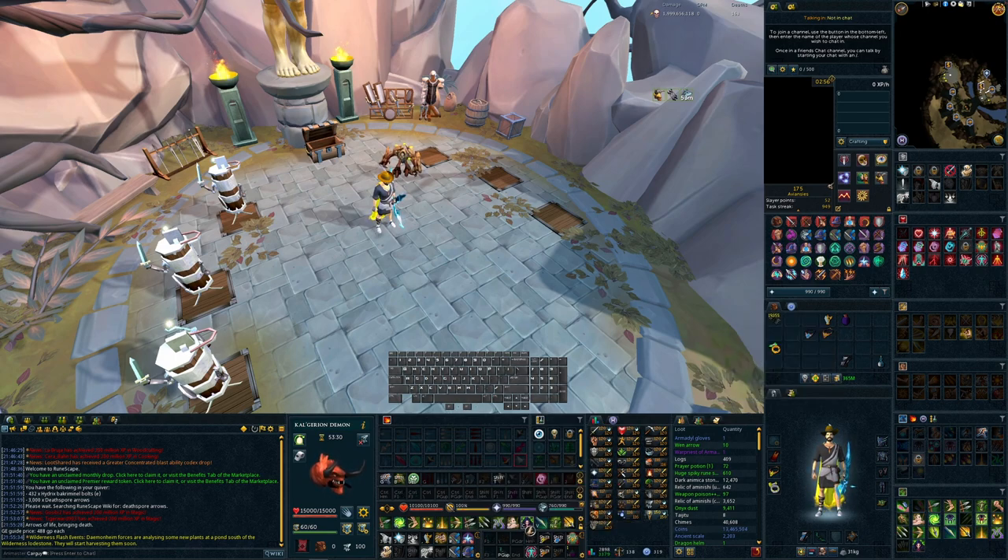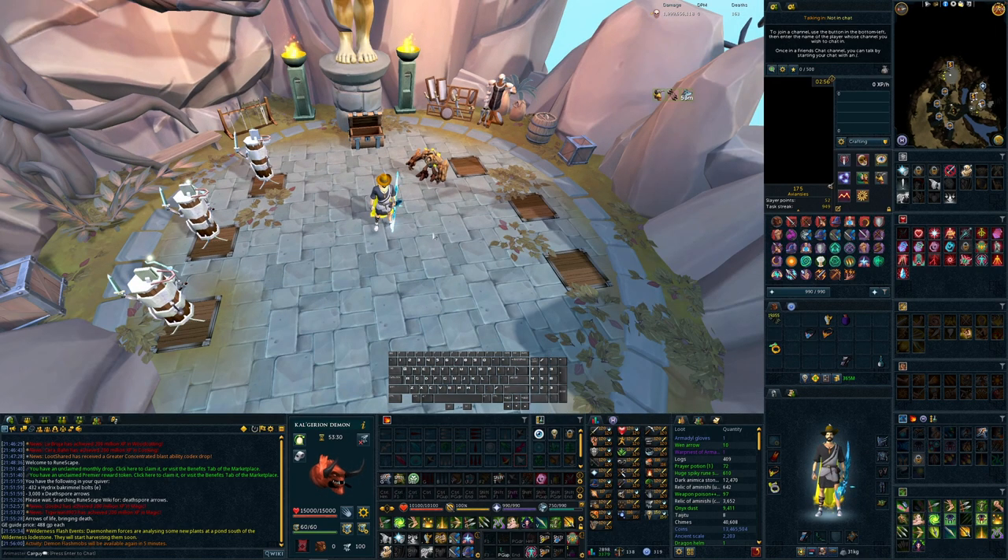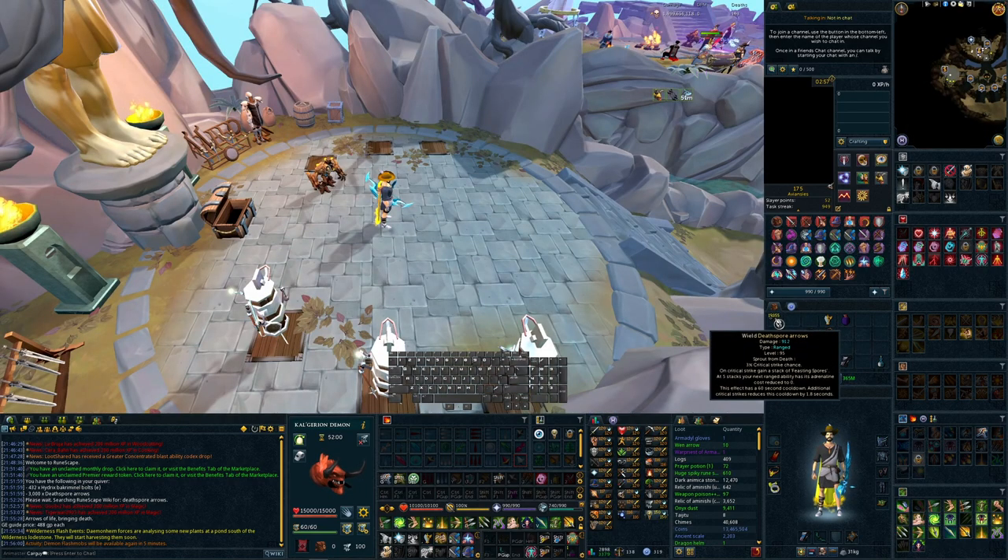The main use I have for death spore arrows is getting a free Death Swiftness and then immediately using Incendiary Shot afterwards, giving me the crit adrenaline buff for the rest of my Death Swiftness. Incendiary Shot takes an extra global cooldown to blow up — it shoots into the target and explodes a GCD later — and that's when you get the crit adrenaline buff. Every crit you land gives 10% additional adrenaline over a 30-second period, so basically up until the last couple seconds of your Death Swiftness you're getting free adrenaline for every crit.